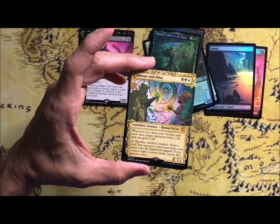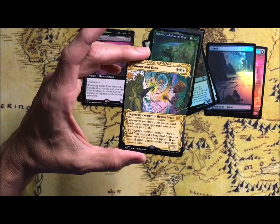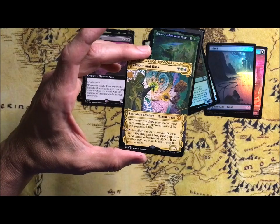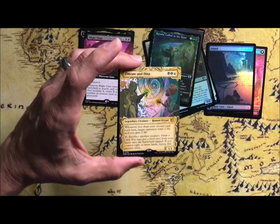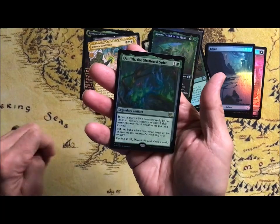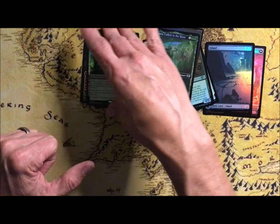And another showcase foil — Zemondina, Human Dryad, 3/4 for 3. When you draw your second card each turn, target opponent loses two life. You can sacrifice a creature, draw a card, so that will deal the damage and you gain two life, but you've got to tap it. Ozolith — Legendary Artifact. You know how that works. Pretty nice.